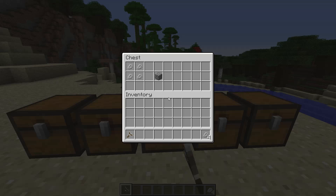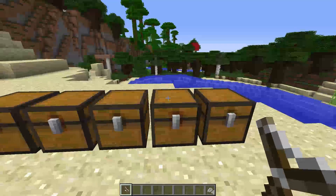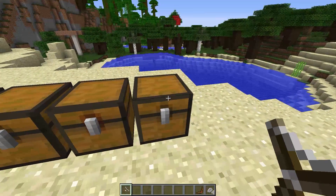Moving on to the next item: basic cobblestone, which you can convert from pebbles - four pebbles get you back to a cobblestone block. The last craftable item in this mod is a boomerang, which you craft with four oak planks, two leather pieces, and two string pieces. It's actually overpowered and doesn't cost that many resources to make.